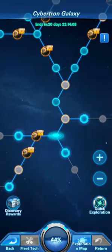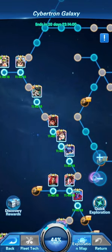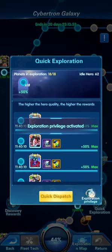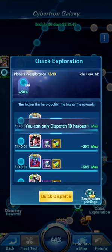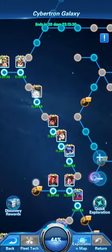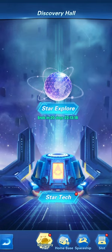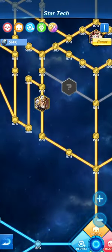Once you select a galaxy you explore across small stars, collecting interstellar ore used to upgrade heroes. At the start you won't have the exploration privilege, which does a quick dispatch using your best heroes. The higher the hero awakening — maxed at Immortal — the more resources and fuel you gain. Small cubes found across galaxies unlock hero portraits. Finishing one galaxy lets you move into the next with sufficient fuel, leading to the star tech.